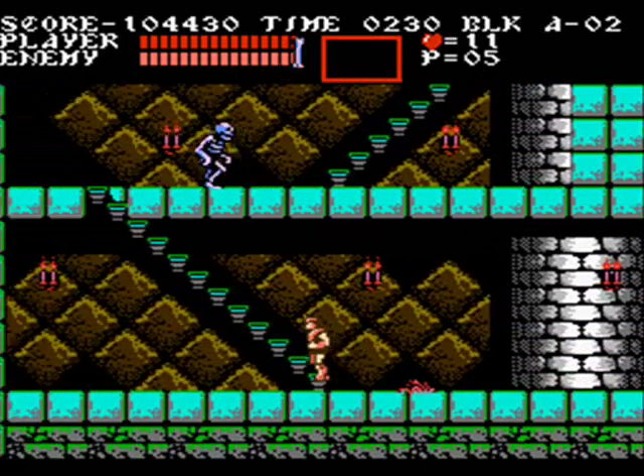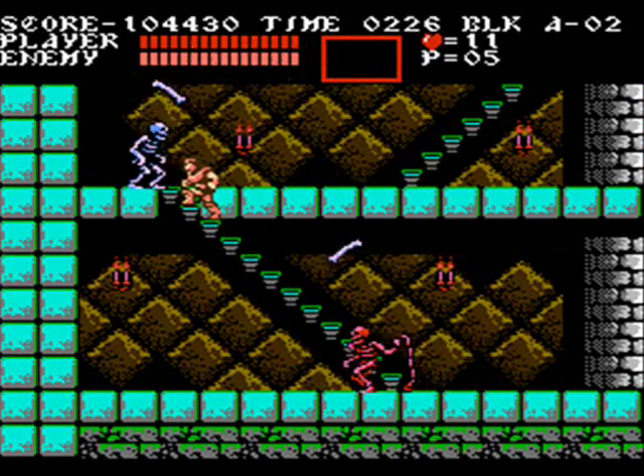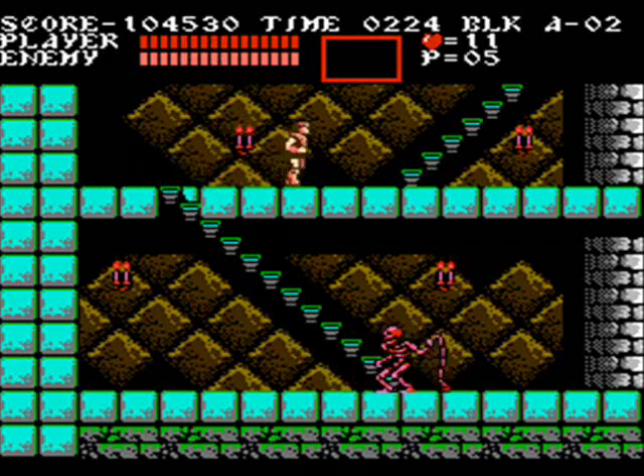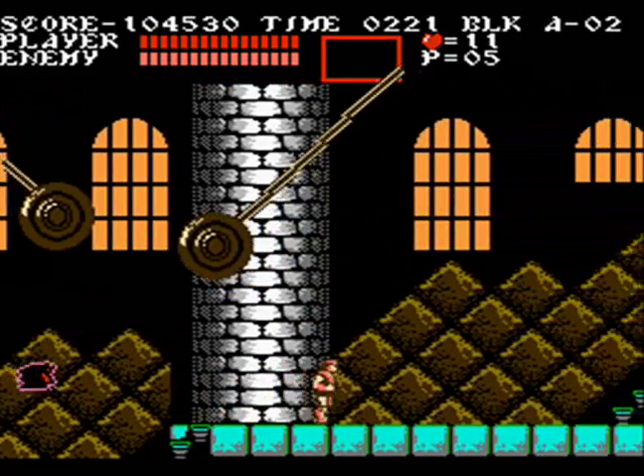Wonderful. But you get through the checkpoint and you're halfway there. This room really isn't that big of a deal. You've only got one spider, red skeleton, red whip skeleton, and a bone throwing skeleton. Not too bad.